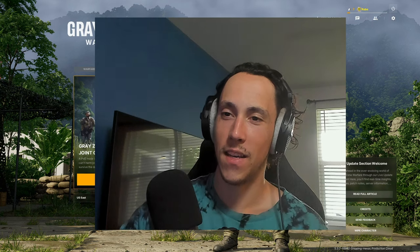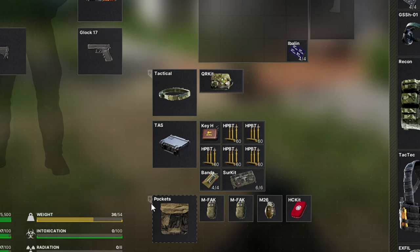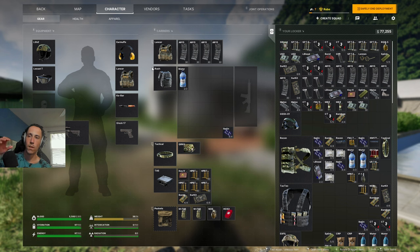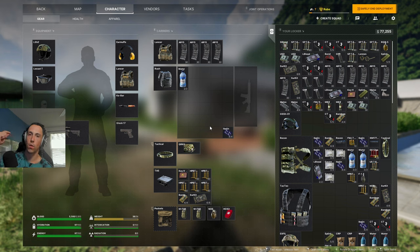When you first load in, you've got your typical stash and base, your rig, your loadout and stuff like that. One thing I want to point out: in your pockets, your tactical belt, and your rig there's a lightning bolt icon — that's for quick access, so you can access items without tabbing out. Let's go over the order of importance for what you should always be bringing with you.